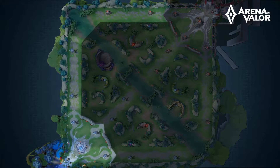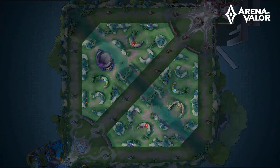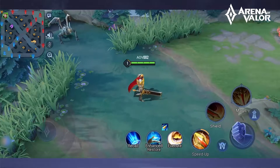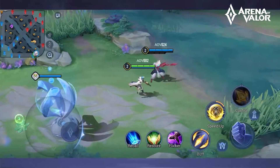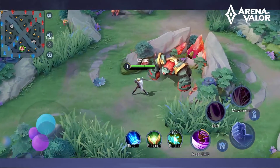More conveniently, they're known as upper, mid, and lower. Between these three lanes lies Jungle Paths. Normally, Warrior and Tank-type heroes will start in the Dark Slayer lane, Mage-type heroes start in the middle lane, Marksman and Support-type heroes start in the Abyssal Dragon lane, and Assassin-type heroes venture into the jungle.